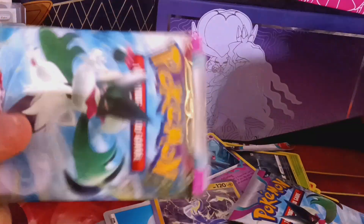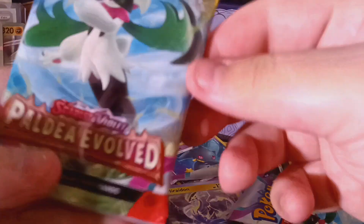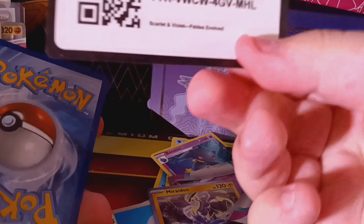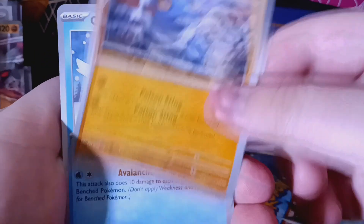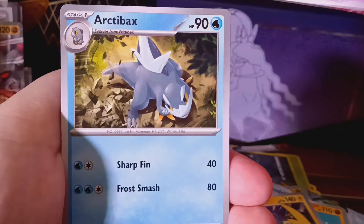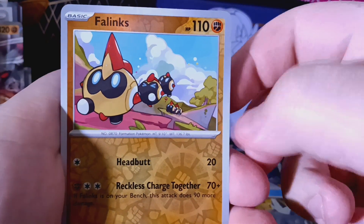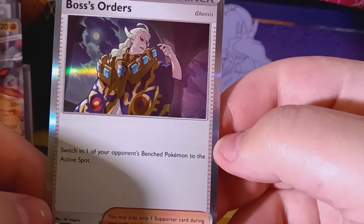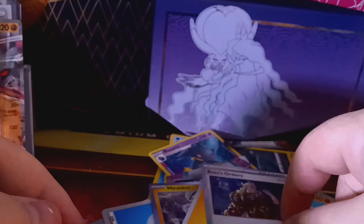This is my first pack of Paldea Evolved — I have no idea what's in this set, so let's check it out. Also, I saw they have a new app for the online game, so if you've tried it let me know. From this pack: Croagunk, Citadel, Sprigatito, Phanpy, Raichu, Gothorita, Arctibax, a reverse Phanpy, a reverse Luvdisc, and a Boss's Orders holo — that's cool! I believe that's Geeta from Unova. Nice holo card.